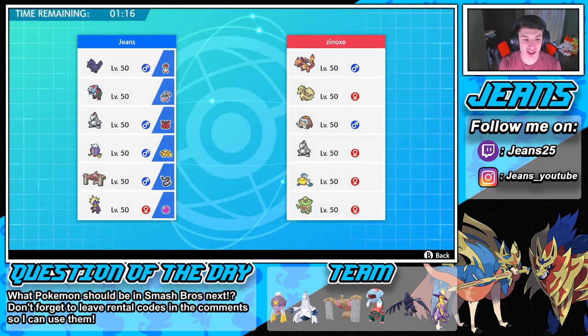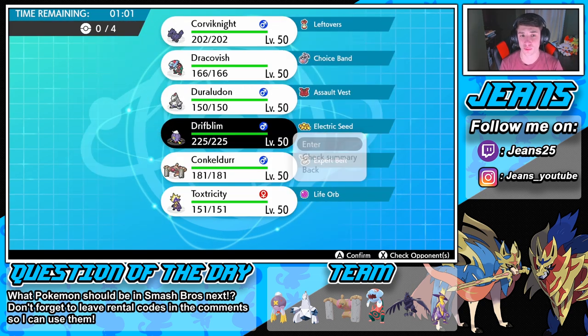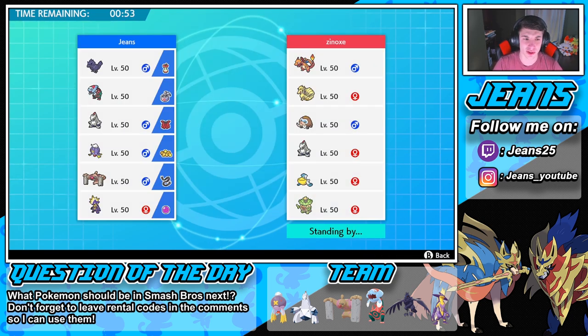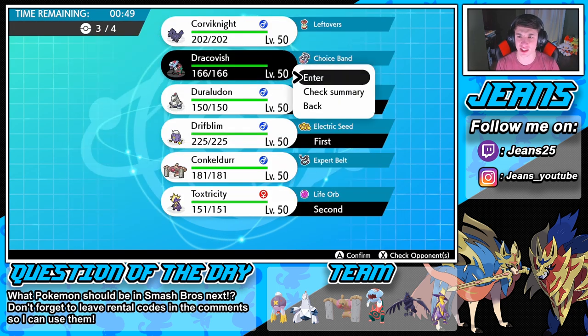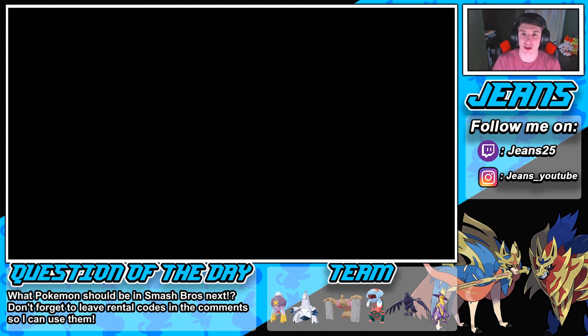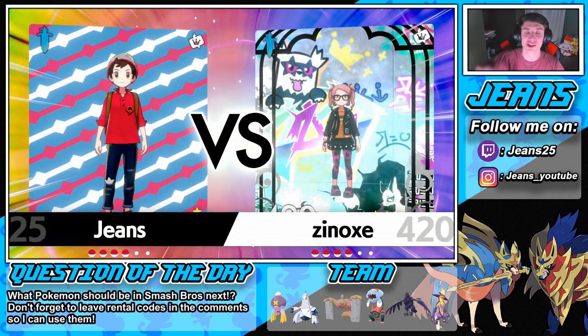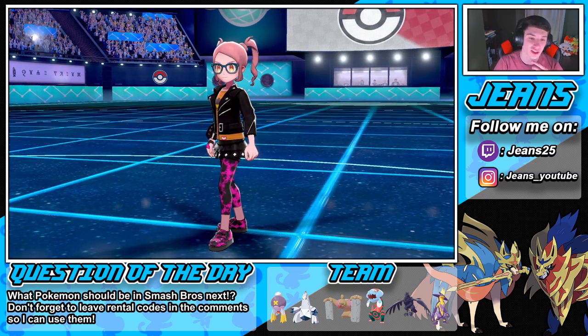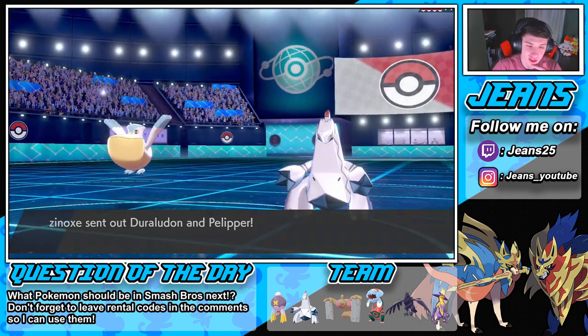Battle one — a bit of drought/rain squad going on. I'm definitely bringing in Driftblim with the Electric Seeds, and Toxtricity because depending on who the opponent leads it could be good. If they go drought squad or rain squad we can work either way. In the back we've got Duraludon hands down, and Barraskewda could be good since Fishious Rend hits four of those Pokemon super effectively. If they're not bringing fire Pokemon we'll switch to Crunch with our strong jaw.